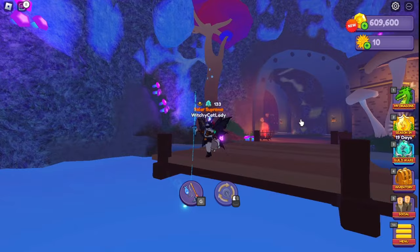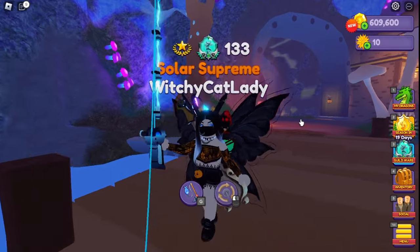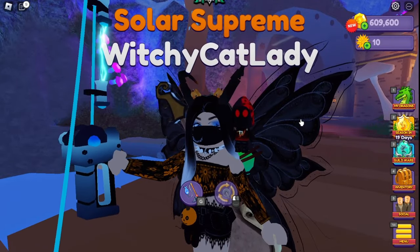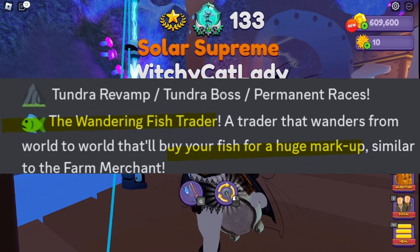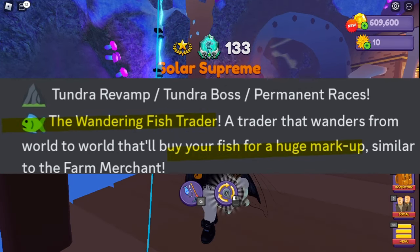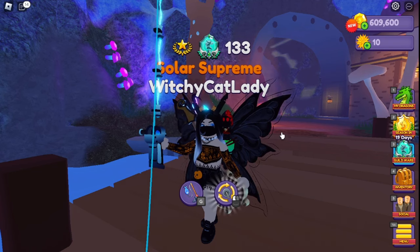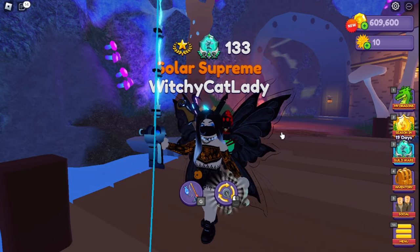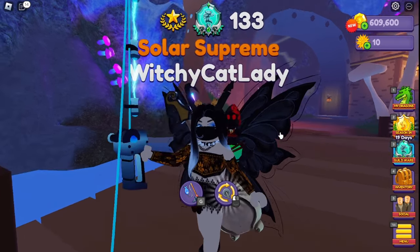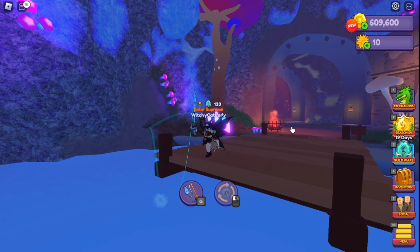Another way to make money is fishing. You can't fish out coins directly, but you can fish out fish to sell. Big tip: if you catch any fish, hold onto them, because there is a wandering fish trader coming to the game this September 2023. Just like the food merchant, this fish trader will buy fish from us — it should be a random one each day. We'll find out more as we get closer. Right now you can also catch potions when fishing.